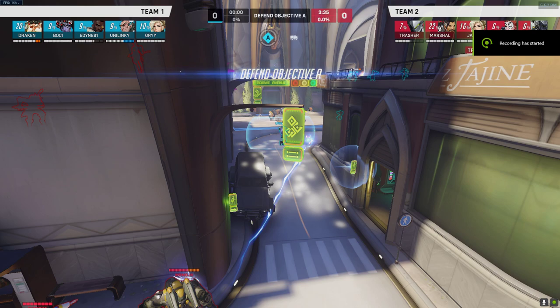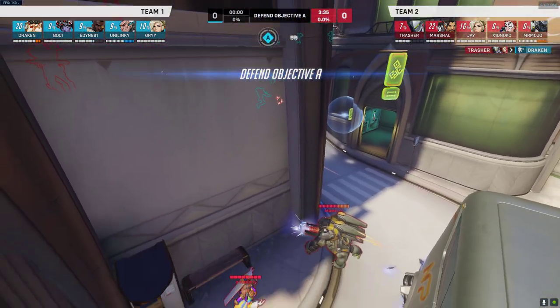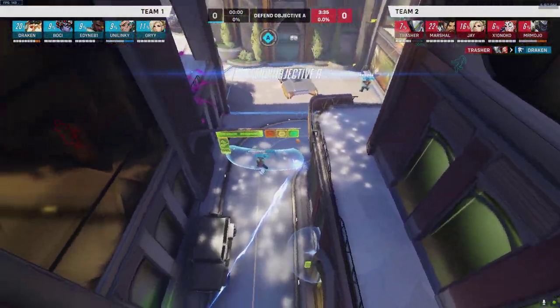We're going to continue the puzzle series. This time I have a series of four dive setups that I want people to think about. I don't think there's necessarily one correct option, but I want to talk through what I would do in each situation. This is the very start of Numbani — we're playing Winston on offense. We have jump and bubble, and this is the enemy setup.